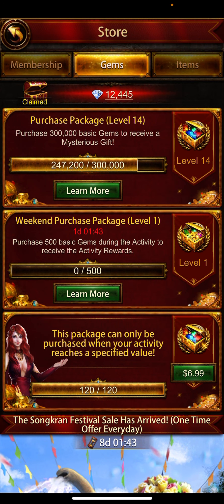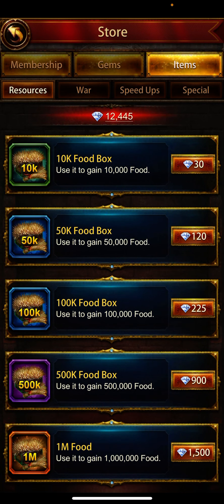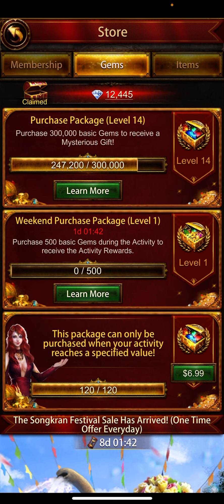Level one and level two weekend packages — do not purchase between Monday to Friday. Just wait for the weekend, then hit the purchase button. If you are looking to purchase packages from this game, buy from the game store. Thanks guys, have a good one, enjoy your game, and I'll see you in the next video.